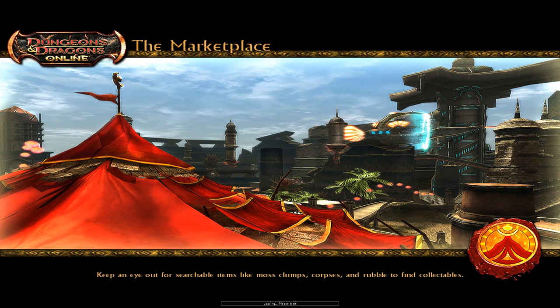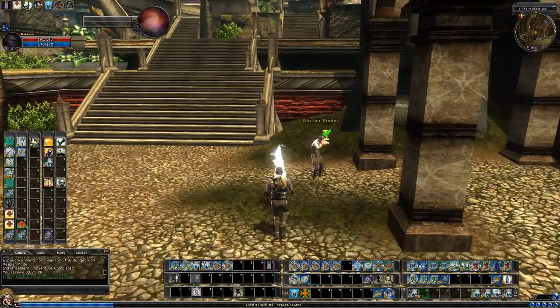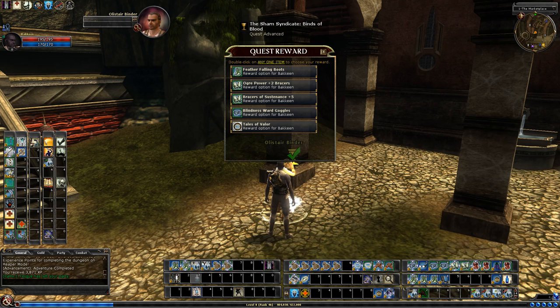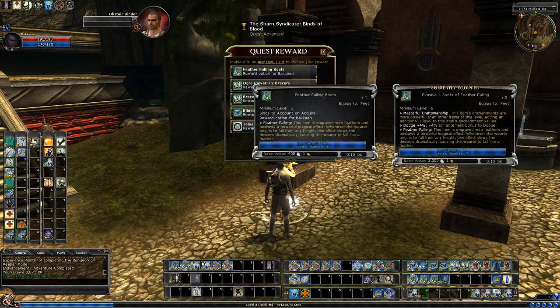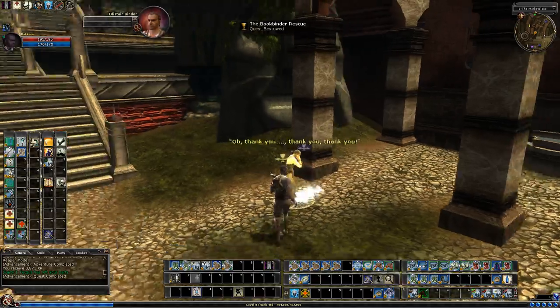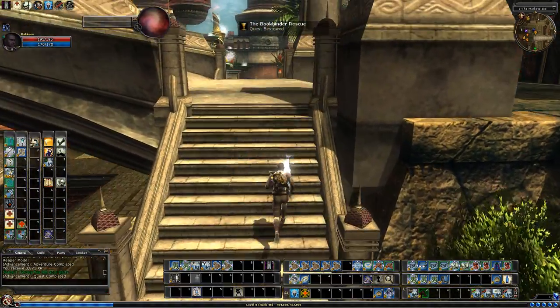Alright, I'll just take a look at the End Ward. Really hoping for an Invis Clicky — that would be my dream item to get from here. Blindness immunity, that's not too bad. Nothing really interesting. Feather Falling Boots 1 — maybe, but I don't really have room for another bound-to-account item. I guess if I keep the cloak, I can keep these, but I'll probably end up just deleting those.